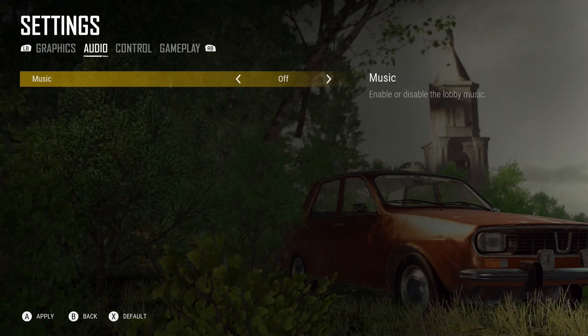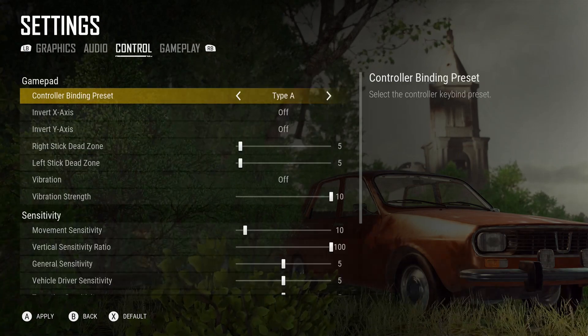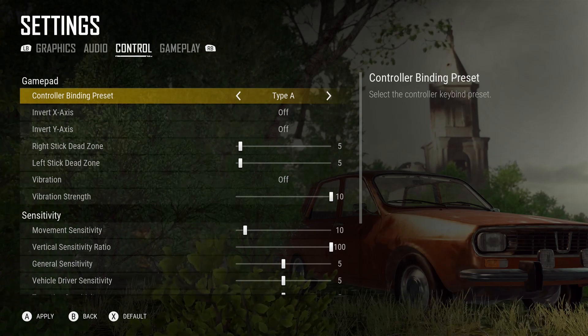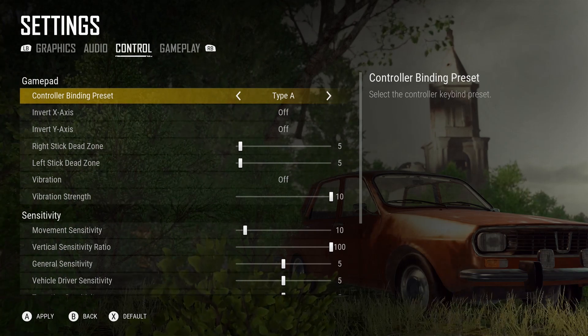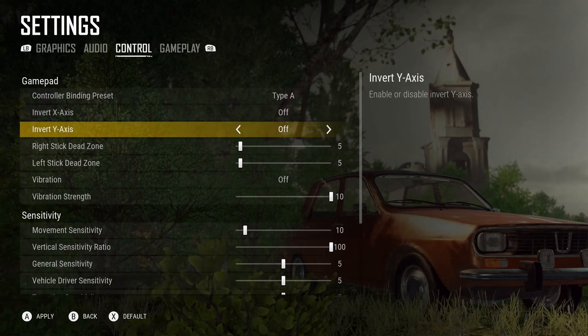The next thing we have is audio, and the only option under there is music, so I've turned that off. And then Control — I keep my controller binding preset on type A, which is tap once to ADS. But you can change it to type B, which is hold the trigger to ADS. I do not invert my X or Y axis.